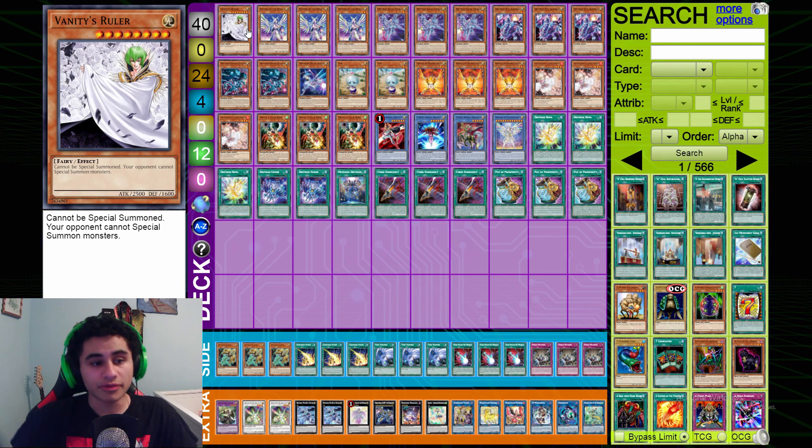We're running one Vanity's Ruler. Vanity's Ruler is great and a lot of people aren't running this anymore, and I cannot see why. This card alone is searchable and really easy to make. If you make this card alone, your opponent can't out it most of the time. If you summon this against Dragon Link, you win guaranteed. Against Tri-Zoo, you win guaranteed. This card is just insane — it's almost always good, and even when it isn't, it's a 2500 body that's searchable.